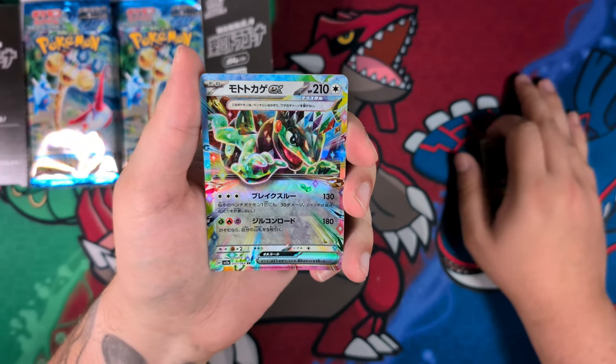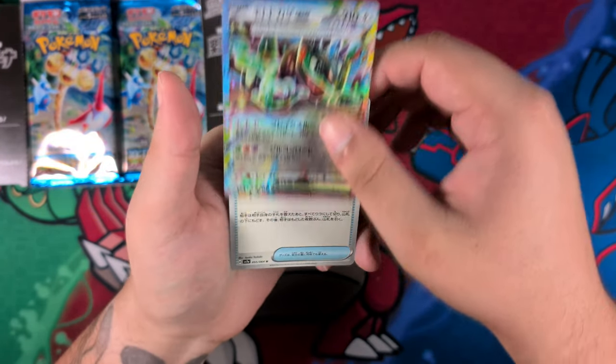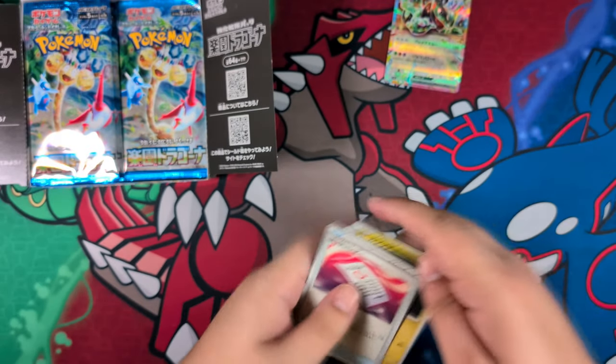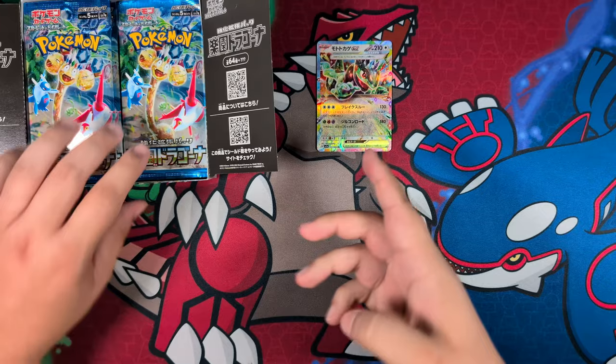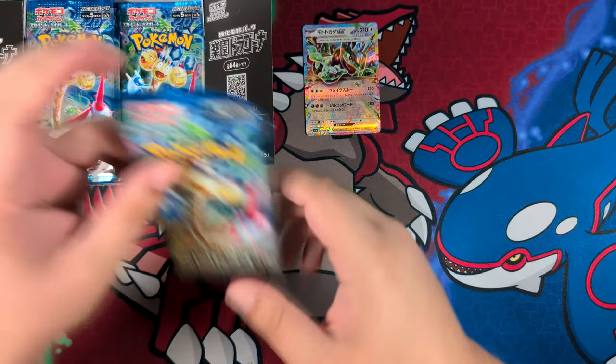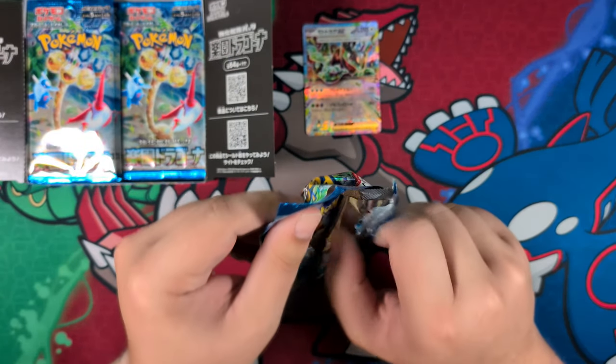Here's our first Double Rare with the Cyclazar. Nice, our first Double Rare. So far, so good — this is expected. We should get, I think, three more of these, so we still have plenty of opportunities.